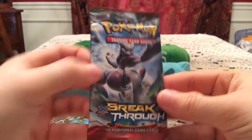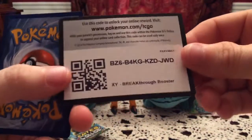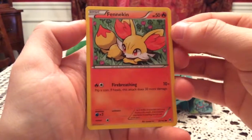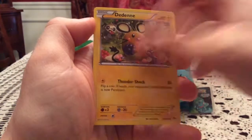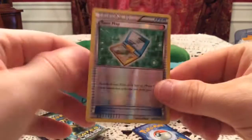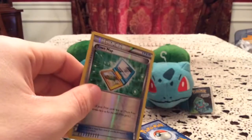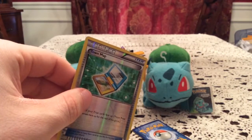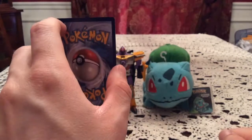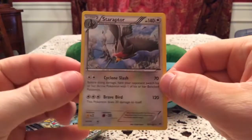Okay, we got a Breakthrough pack first, and I'll give you guys that code for a Breakthrough pack on the online card game. So we have Fennekin, Flabébé, Sandshrew, Cubone, Noibat, Starmie, and Skyla. The reverse is a Town Map - that is an uncommon trainer. And here's Breakthrough's rare: it is a duplicate. Okay, the rare is Staraptor - it's a non-holo rare.